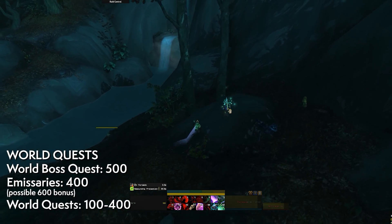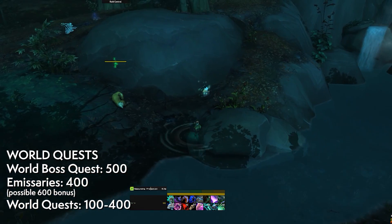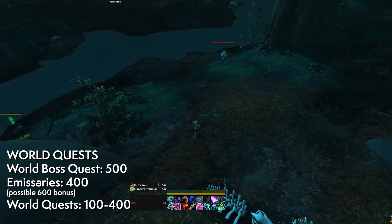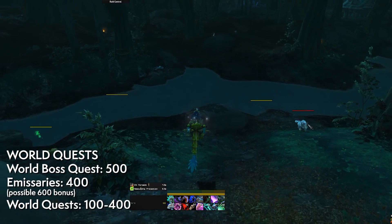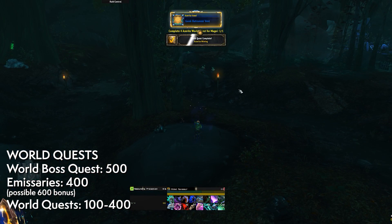World quests continue to be a very solid source of AP. World quest bosses net you 500. Emissaries default to 400, but can have a bonus 600, equaling a total of 1000 — and the Champions of Azeroth faction is worth slightly more. Individual world quests drop between 100 and 400 each, with Champions of Azeroth ones giving slightly more.